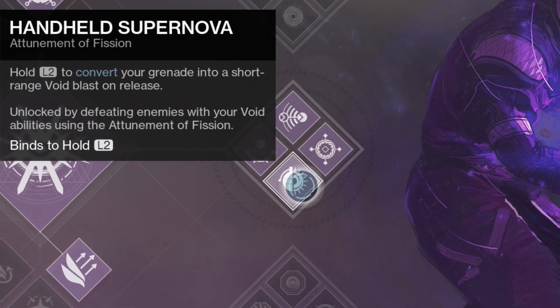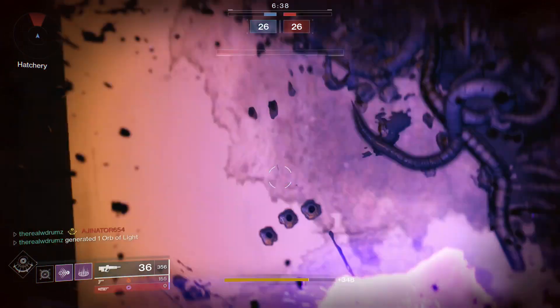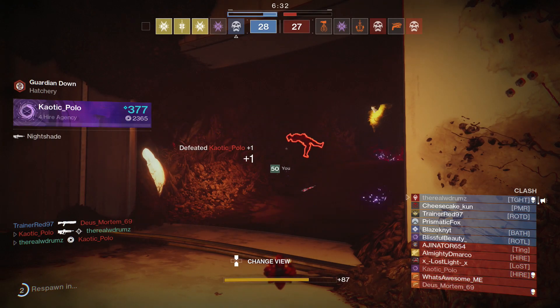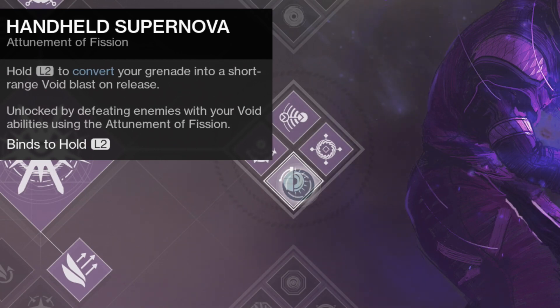Finally, the Handheld Supernova — this thing is sick. You hold L2 to convert your grenade into a short-range void blast on release. It's unlocked by defeating enemies with void abilities using the Attunement of Fission. It's a bit confusing at first because you'd expect it to go farther, but it really is short range. When you have someone in your face it's an instant KO — aim at the head or chest and you're fine. I've killed two or three people with one grenade; it scatters and shoots four little baby Novas out.